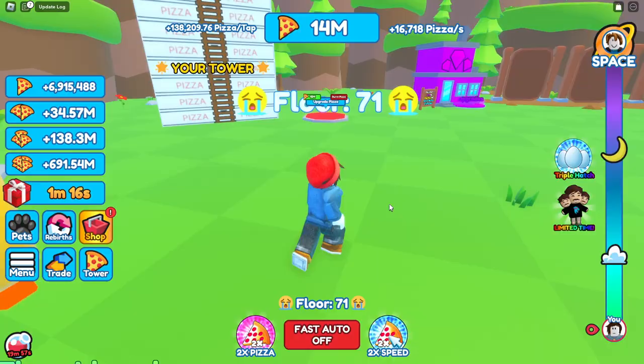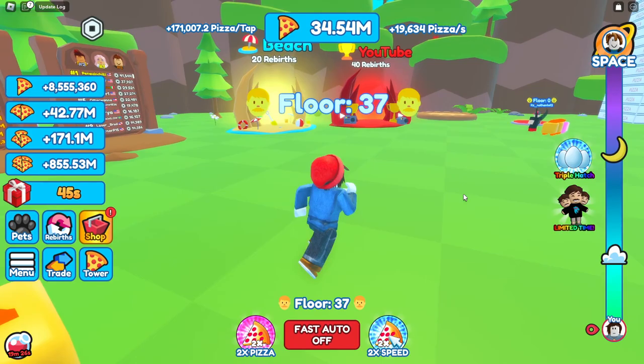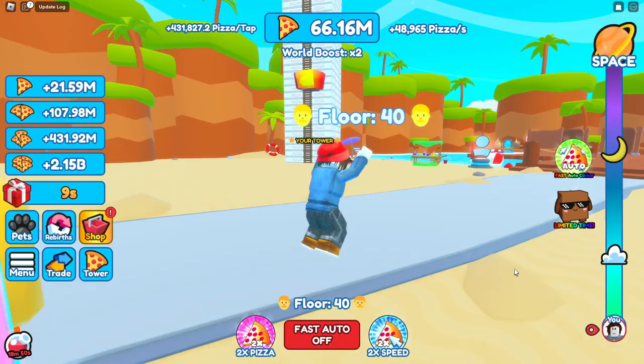I claimed a boost giving three times pizzas for 20 minutes, jumping us up to 140,000 pizzas per tap - an incredible upgrade. We also buy the 15 million upgrade, getting the fire pizza at 35 times. I notice there are different worlds: the beach world unlocks at 20 rebirths and I'm at 16, so we get there quickly. Now in the beach world, we get a one-times double build speed boost but we don't really need it.